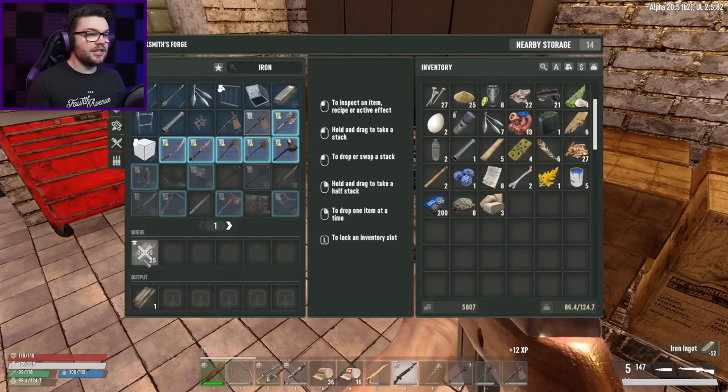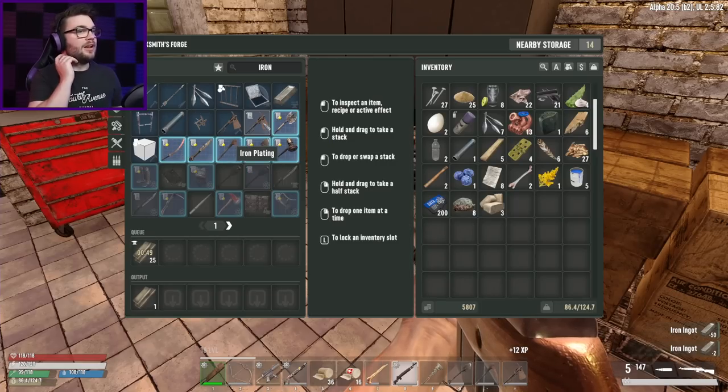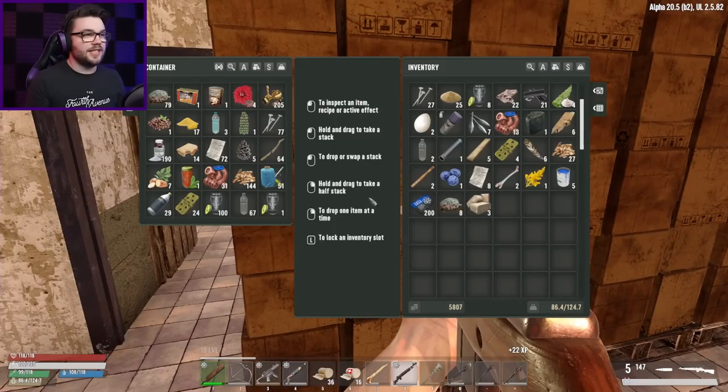Craft. Hey, was that two for one? Oh, it is two — two ingots for one plating. I'm starting to see that I'm going to need just a shitload of iron all the time.